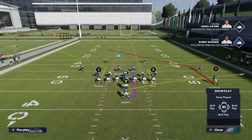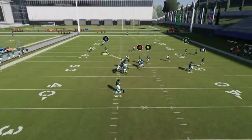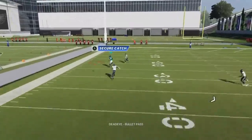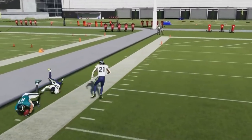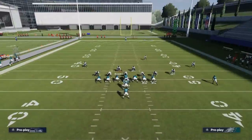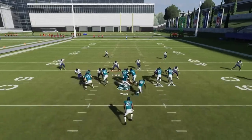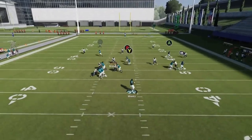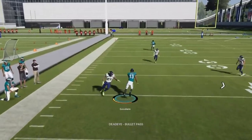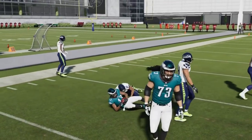Next up we got the PA Scissors. This is a play where it's best to work the X route by putting the B route on a drag. You can motion the B route over and do other things, but ultimately that drag is going to pull the coverage down to get the tight end open. The drag will be a big play — it takes a little while to get across and might be usered more often, which is why you typically want to hit the tight end.